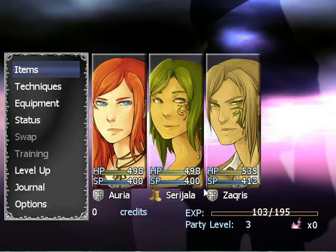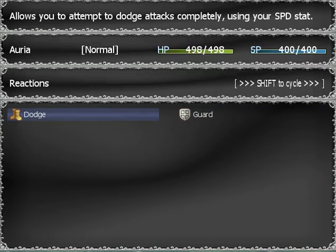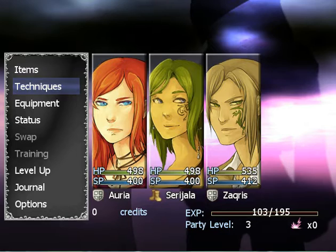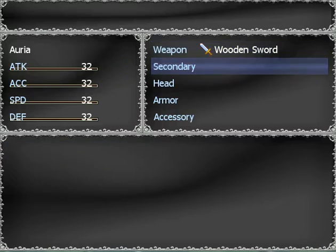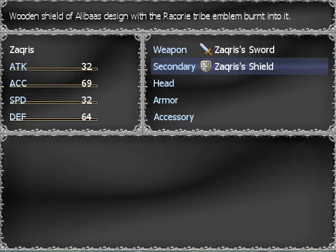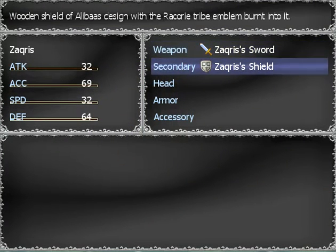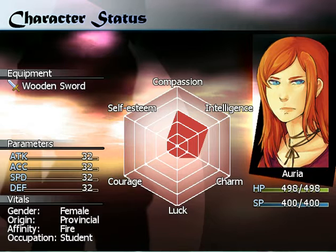Health points, special points slash skill points. So we have items, which we don't have any right now because we're broke. No technique, awakenings, reactions — which you have are dodge and guard — and I'm going to go into more detail on that in a second. Equipment: all we have really are a wooden sword for our two ladies, and then this guy has a wooden sword as well, so I guess we're supposed to kick ass with wooden swords.